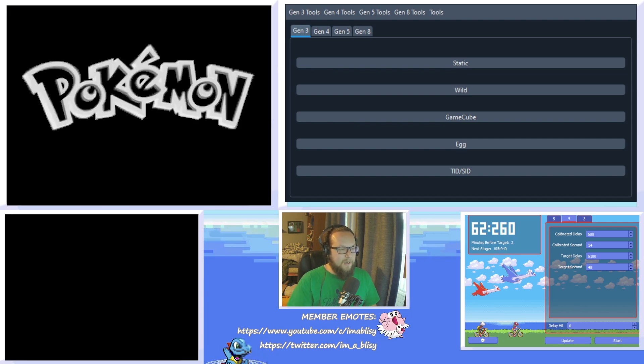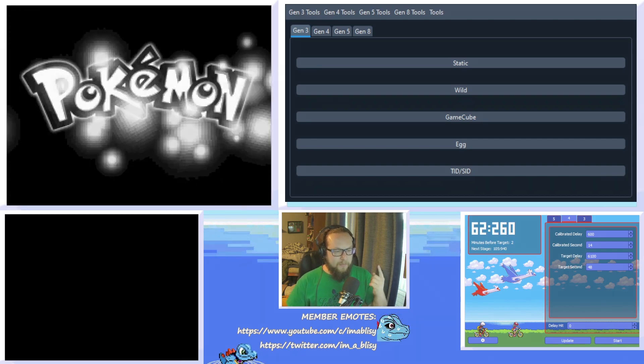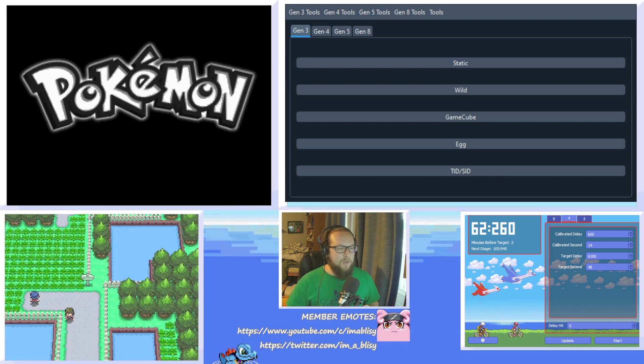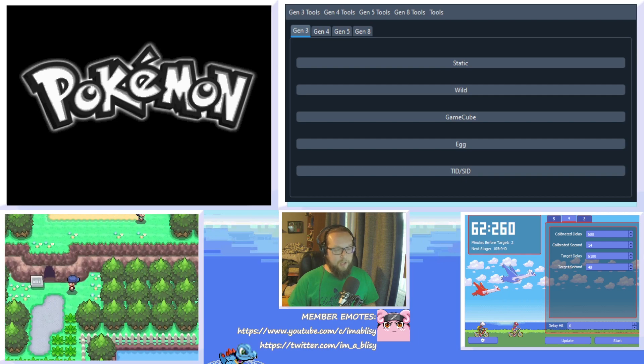With that being said, let's go over why you would want to do this. I think this is useful for three main reasons. One, if you want to RNG manipulate shinies, you need to know your trainer ID and secret ID combo. You can do this at the start of a new game so you can RNG shinies along your journey.